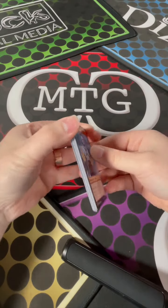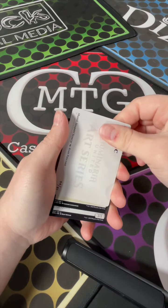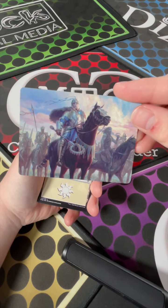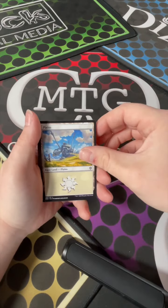Yeah, what do we got? We got an art card. And what do we got? Some horses and some knights — nae nae, I guess a regular planeswalker.